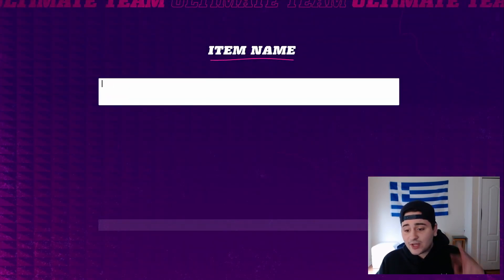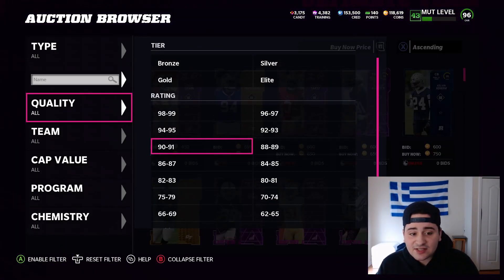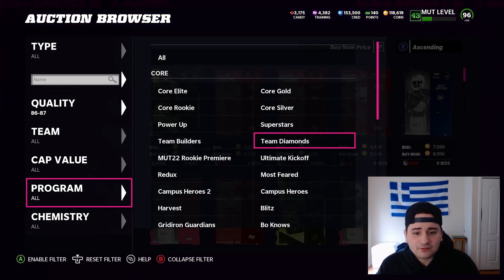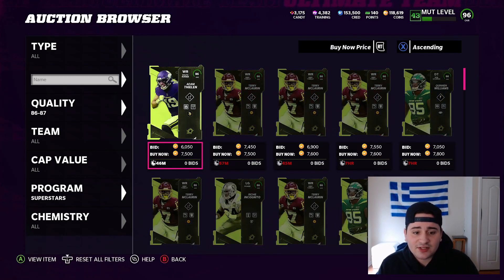For the 89 overall, you need 86 superstars. You need three of them, and you need one 83 to 84. To get the 86 overall, you need one 83-84, three 80-82s, and five 74-79s. Filtering to 86-87 superstars — they are 7,500 now, which is actually a lot more than earlier.